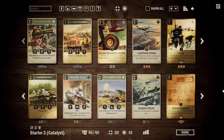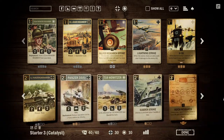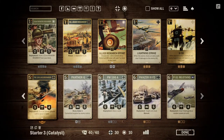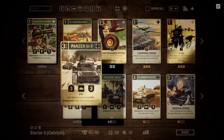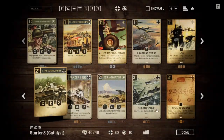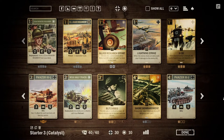Overall, the deck is now more centered around aggression. We are not looking to keep the game going for too long — we have some mid-game drops in order to keep the enemy under control, but we are really looking to build a strong board and then using buffs like the Panzer III F, the 5th Panzer Grenadier, and Blitzkrieg to kill the enemy quickly. That is the ultimate goal and what we should be striving to do.